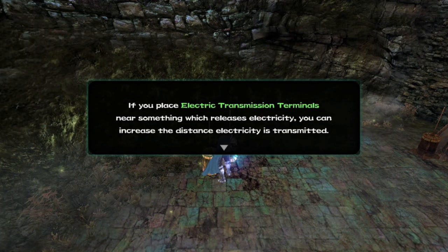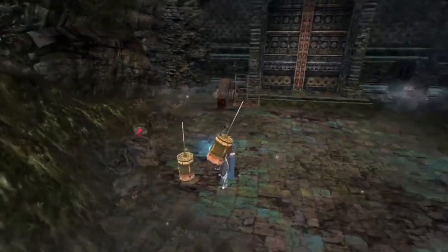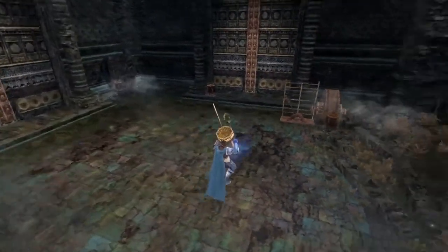If you place electric transmission terminals near something which releases electricity, you can increase the distance electricity is transmitted. Line up several terminals and the electricity will be carried even further. Smashing.